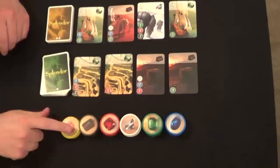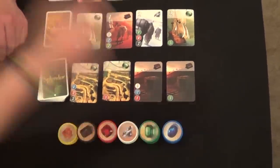The rest are put back into the box. The number of nobles is going to be dependent upon the number of players in each game. The last thing you need to do for setup is take all your chips and put them down at the bottom of the board — gold, black, red, white, green, and blue. Depending on the number of players, that will determine how many gems are available. In a two-player game, there would only be four of each color of gems available. However, there will always be five gold pieces no matter how many players are playing.